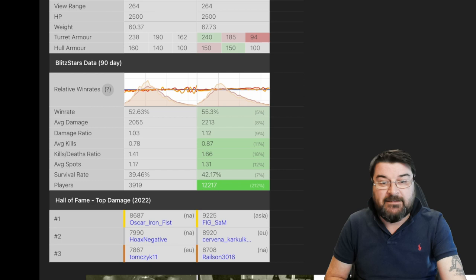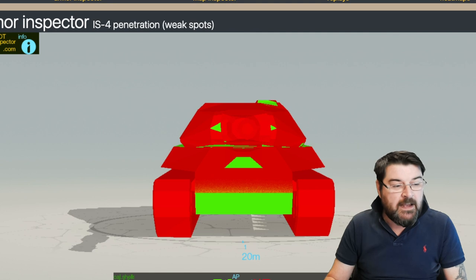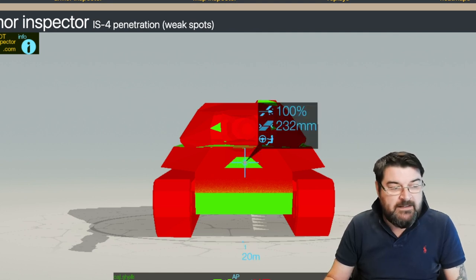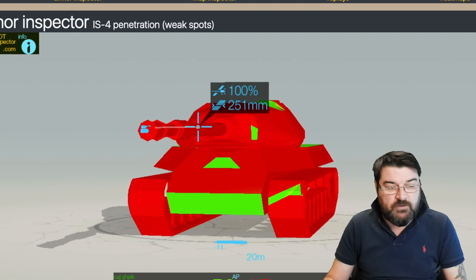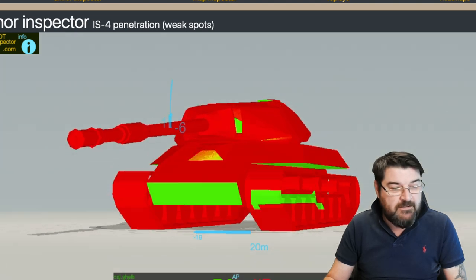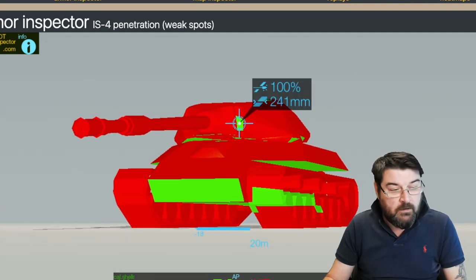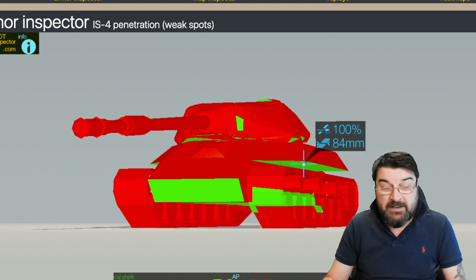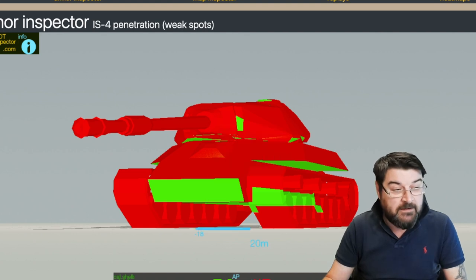So let's have a look at the armor. This is the IS-4 facing off against an E100, and automatically you can see it's quite a big red area. The driver's hatch you can pen, and you can pen these little cheeks, but that has got to be one heck of a good shot. The IS-4 can also sidescrape, and it sidescrapes nicely. It does struggle with gun depression at only six degrees. The biggest weak spot on the IS-4 is that bottom plate, and that is what everybody aims for — if you're stupid enough to show your bottom plate, you're going to get smacked.